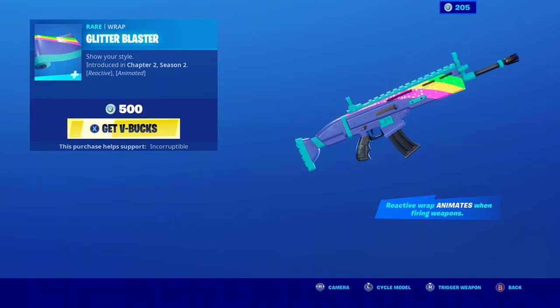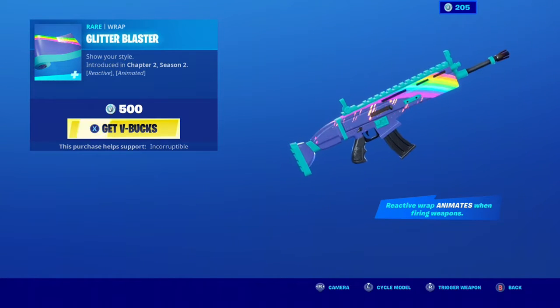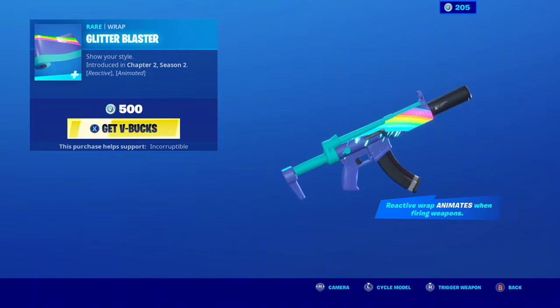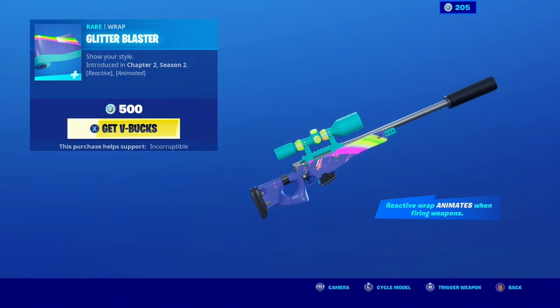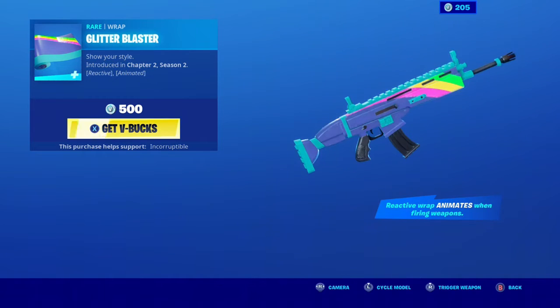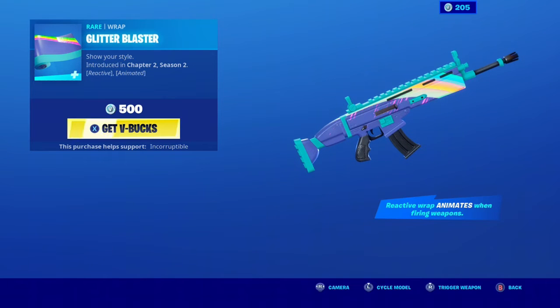We do have something new today — it is the Glitter Blaster. It says it's reactive and animated. I like that animation. The animation is up in the front, you can see it kind of coming down over the stripes. That's not really glitter to me — it looks almost like a meteor shower. Pretty cool though.